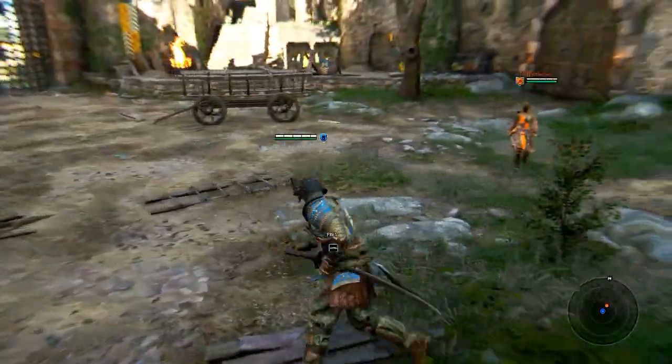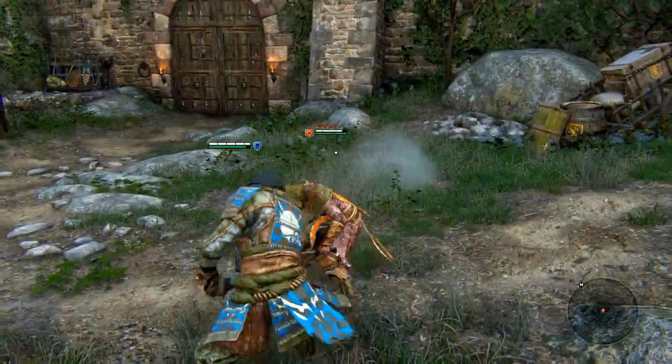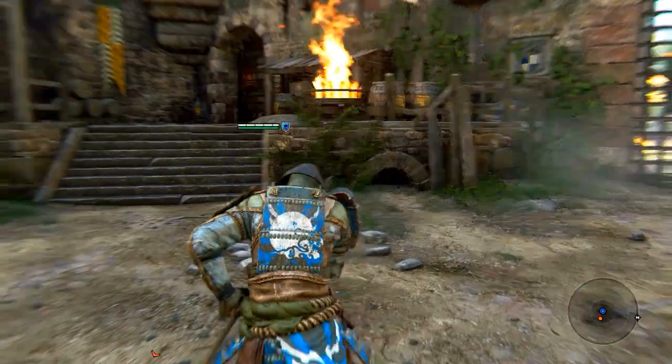Before entering guard mode you can sprint at the opponent and perform a heavy attack to quickly get in some damage and start off the fight with a slight advantage.